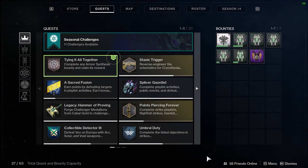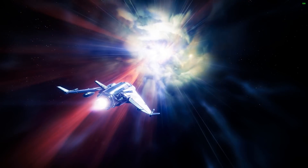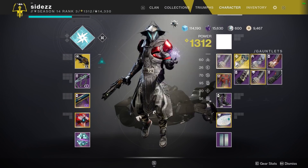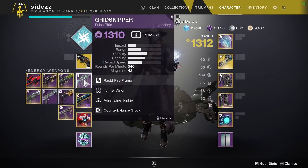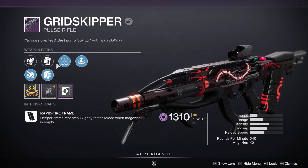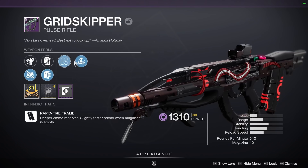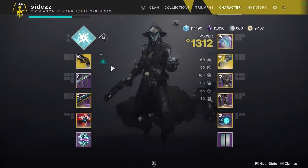What's up dudes, we got the new pulse rifle, we're gonna use it in PvP. This is the transmog — this is the PvE transmog — but we got to switch to the PvP loadout. The roll we got is Grid Skipper with fluted barrel, appendant mag, tunnel vision, and adrenaline junkie. Tunnel vision and adrenaline junkie are the two new perks — this one is like kill clip, and this is like a swashbuckler. Got a nice shader on that, Crimson Valor. Cool, let's go see how it goes.